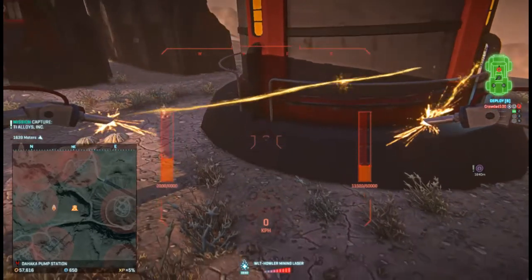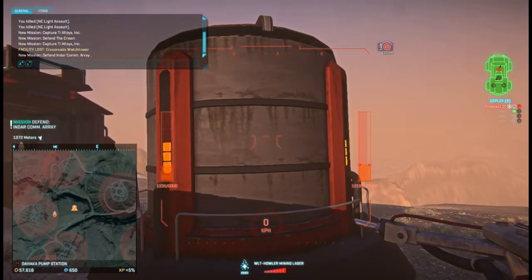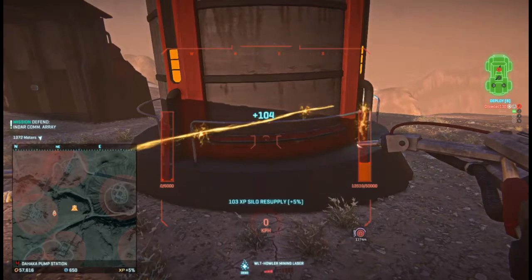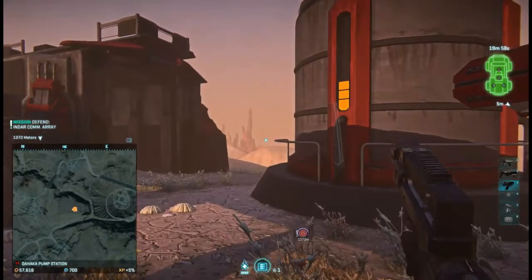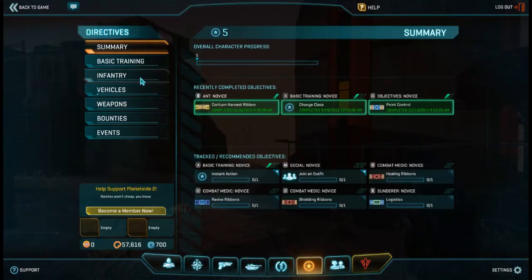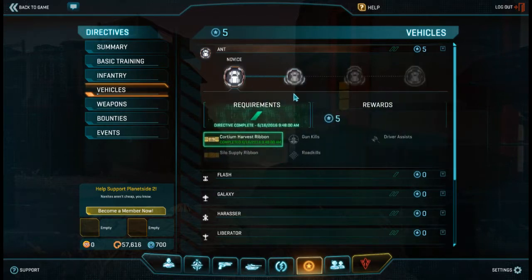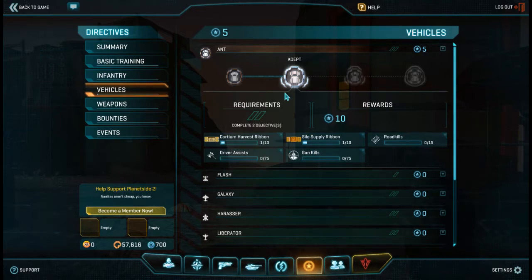Back to the new base building stuff. I didn't even know this — you overheat putting resources into the silo. I really don't like that. One of the other things is ANT ribbons: for harvesting cortium and depositing it. To get the Luma fiber, the Auraxium, you only need to fill out four of these. There are harvest ribbons, silo resupply ribbons, roadkills with the ANT, gun kills, and driver kills. You mine 15,000 cortium for one harvest ribbon, and deposit 20,000 cortium to get one silo ribbon.